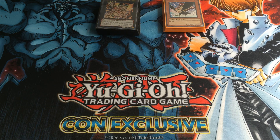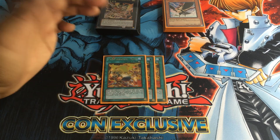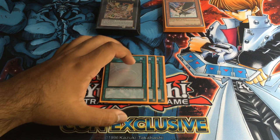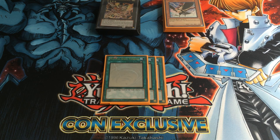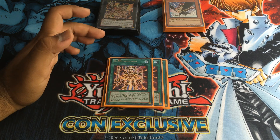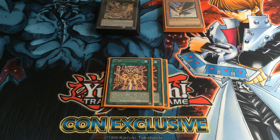We're going to move on to the spells. You're running three Tenki — obviously your main search target is all the beast warriors you have, so Tenki is just a must, and then you can pop with Bear. You're running three MST because back row is always going to be back row. And for Bujin Carnation — basically if you control no monsters and your opponent does, you can target one of your banished Bujins and one of your Bujins in the graveyard and special summon them both. So it calls for some pretty clutch plays.